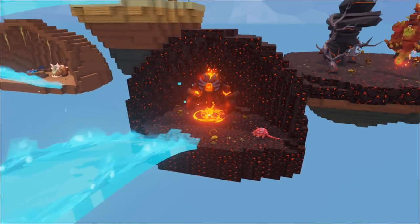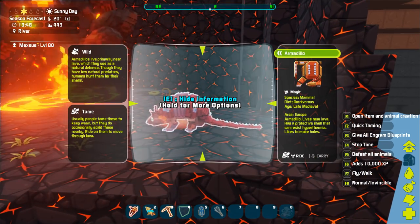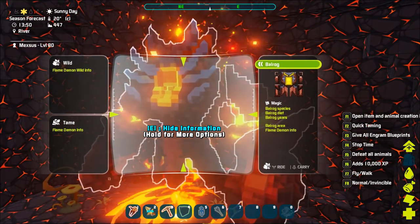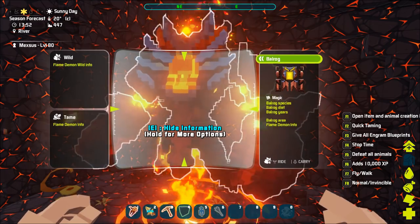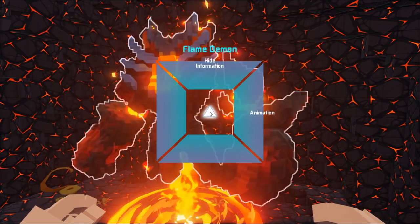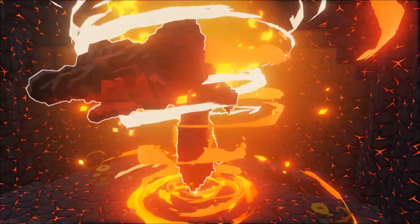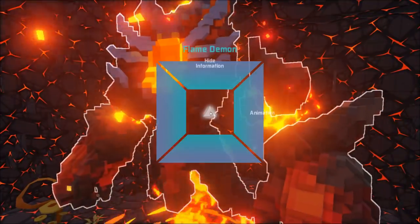Come down here and you have what I think is an armadillo - yes, an armadillo. Then we have a ball rug flame demon - this is actually with the elites, I believe he's a boss. Wow, that's that's a bit insane there.